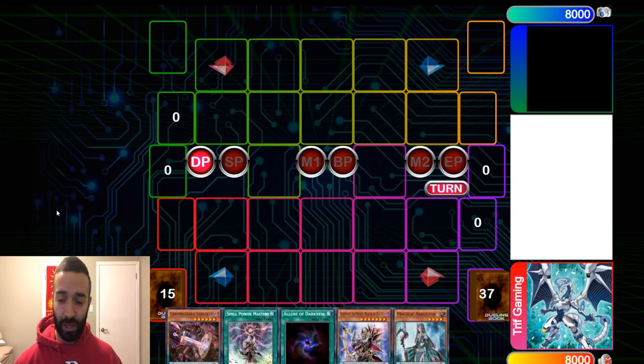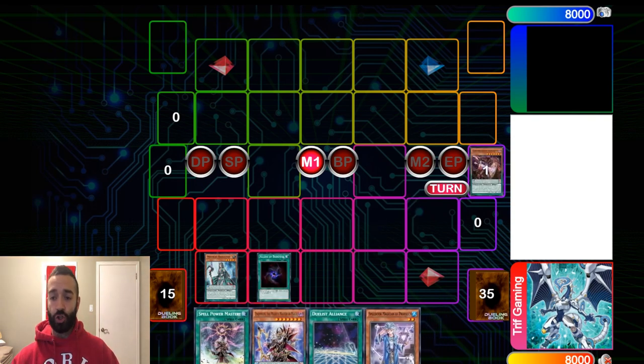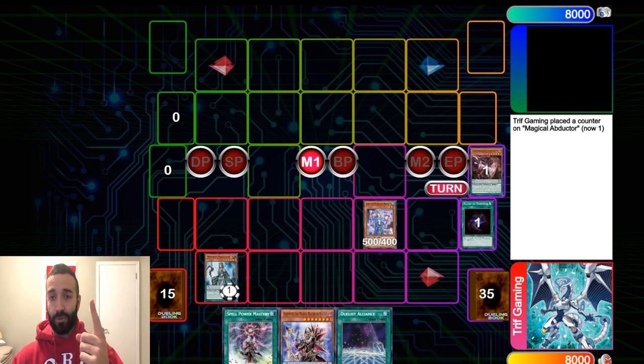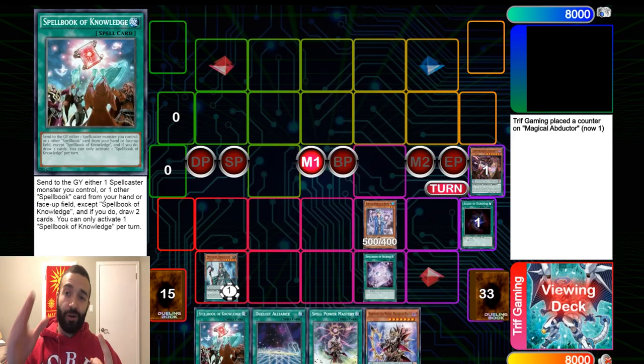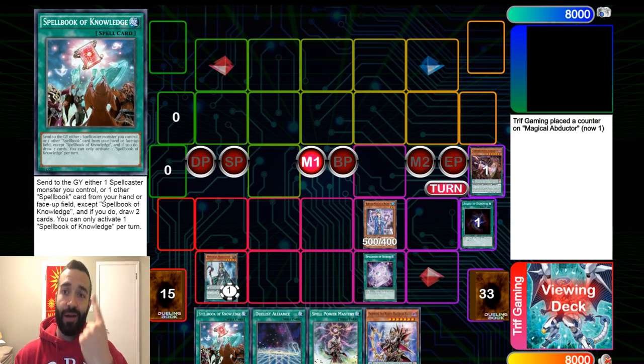We're going to be utilizing a plus one every turn. The idea is you want to start your turn with five cards every single turn. We're going to be utilizing magicians — we want Time Star Magician every turn for a plus one next turn, and Celestial Magician, which is one of the most underrated pendulum cards right now. I believe no one is understanding how good this card is.